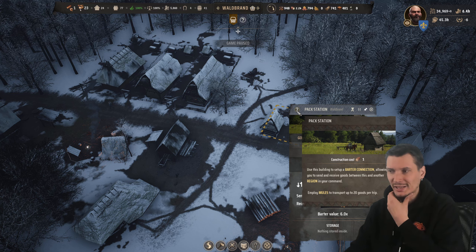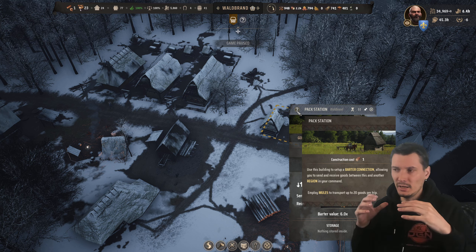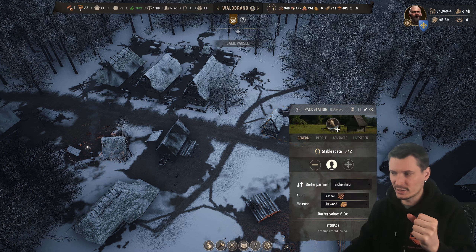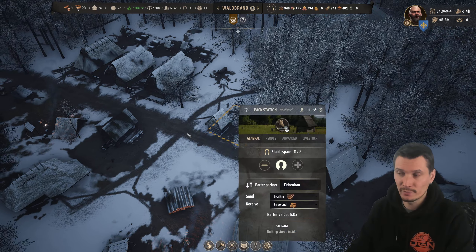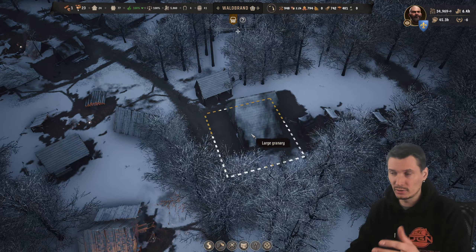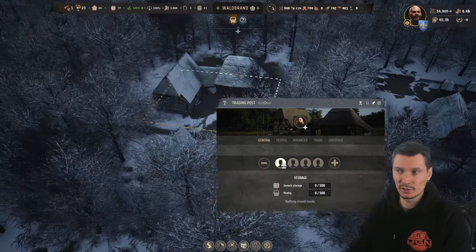This pack station is set up to allow sending and receiving goods between regions — 20 goods per trip. But why is money involved? You saw the coins going off and the money is gone, no more exchange. The pack station is ruined, and if you're wondering, the trading station is a similar story.